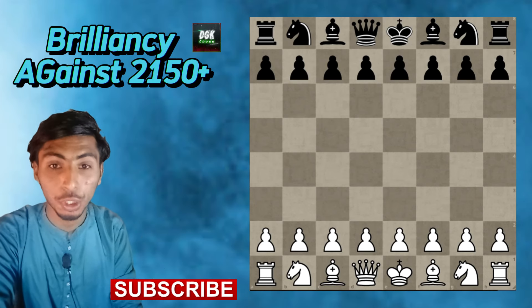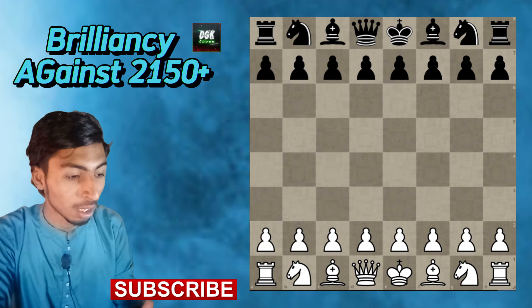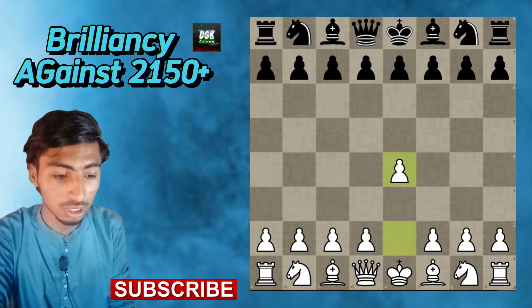Hello everyone, welcome back to another video. In today's video I will show you my best chess game against a 2179-rated player. I'm playing with white pieces and my opponent is playing with black pieces. We start with e4 c5.